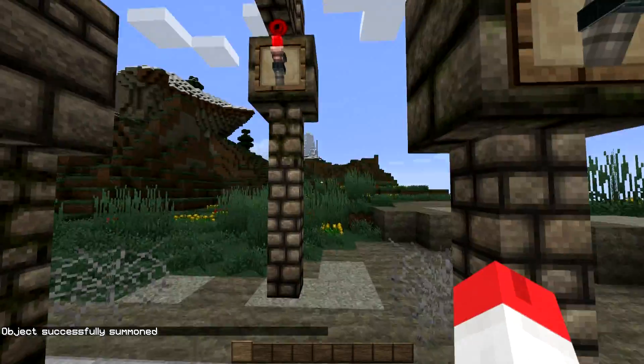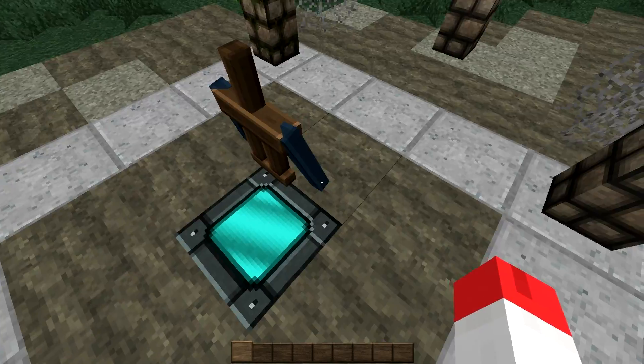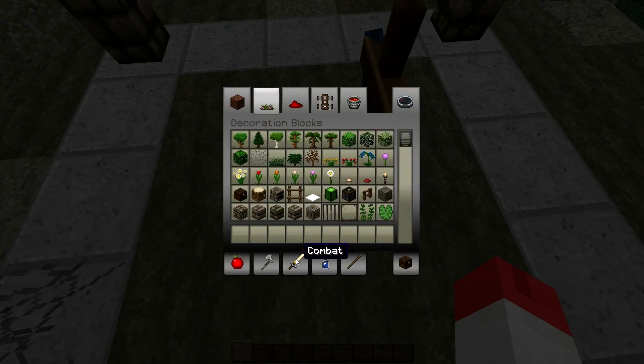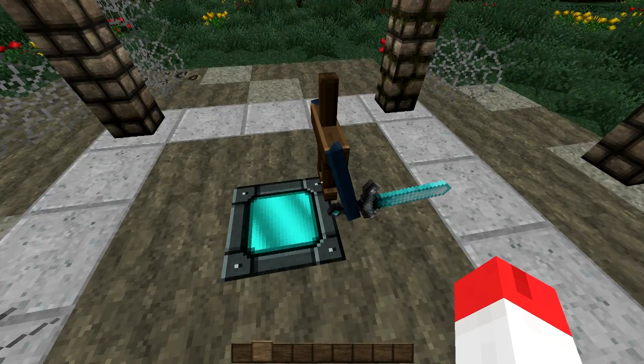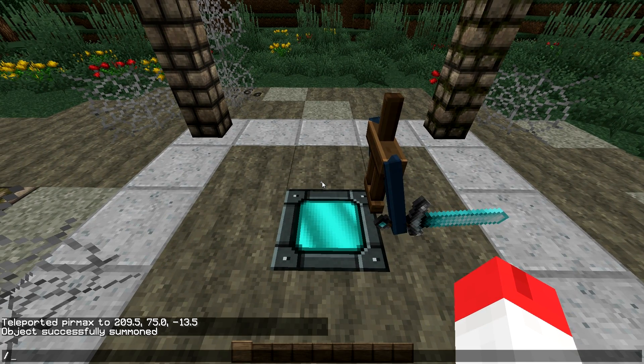So the armor stand has spawned. Now what we are going to do is manage the inclination of this armor stand so that it looks like the sword is planted in the ground. You take a sword, you click on the armor stand, and it appears in the armor stand. Then we are going to manage the pose.